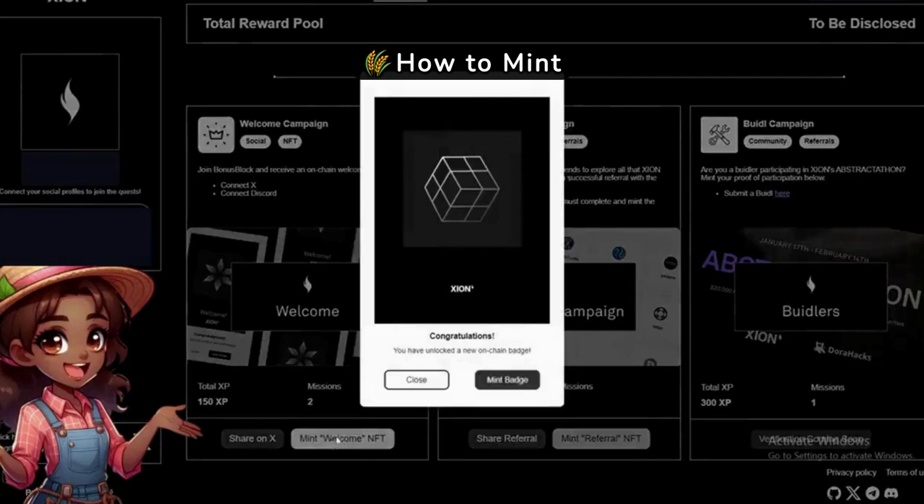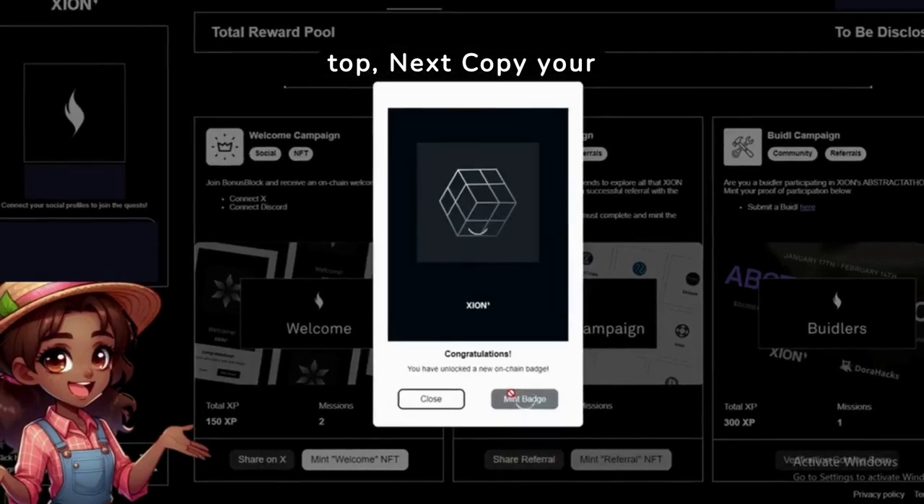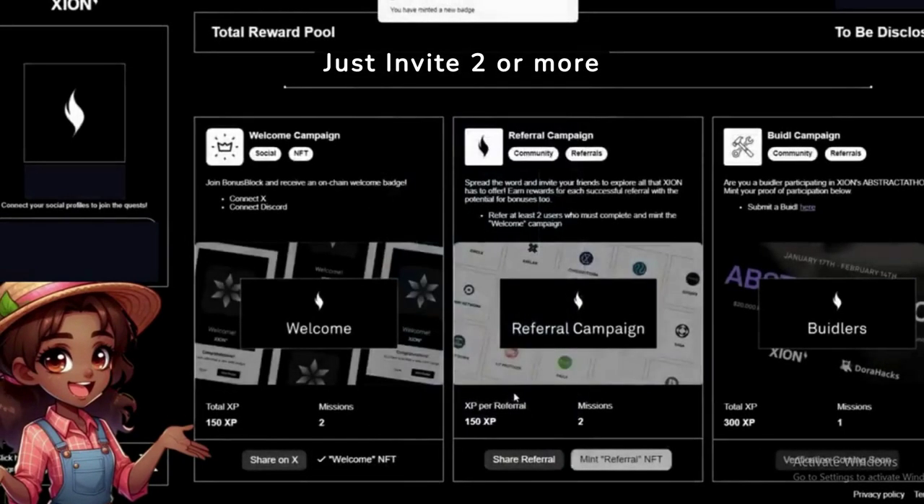How to mint your Referral NFT. Go to the Referral tab, located on the middle top. Next, copy your referral link. Then just invite two or more friends to join. Lastly, click on Mint Referral NFT.